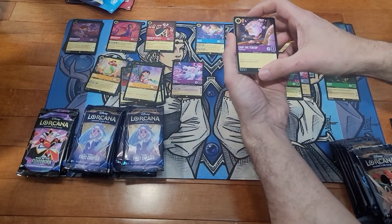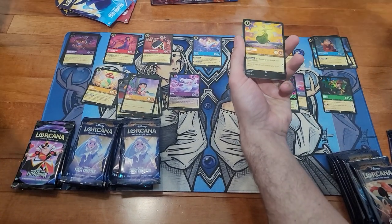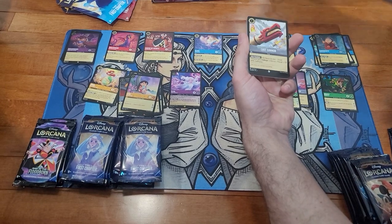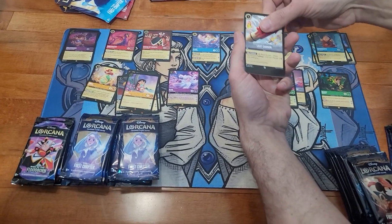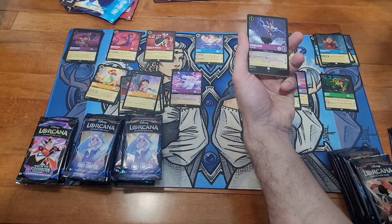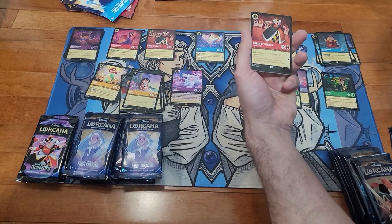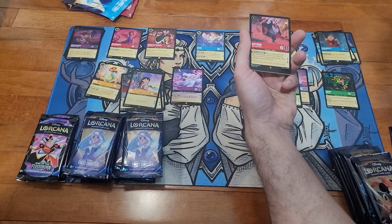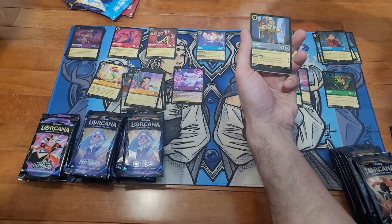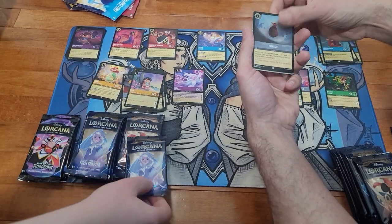Chip the teacup, and Rapunzel — I don't think we have that last cannon. Gaston, Pinocchio with donkey ears, Queen of Hearts, Rattigan, Kronk — we don't have that one — and a foil Charge.